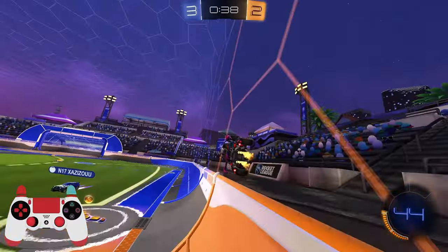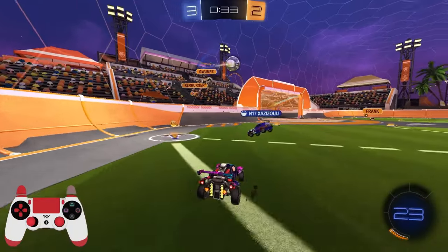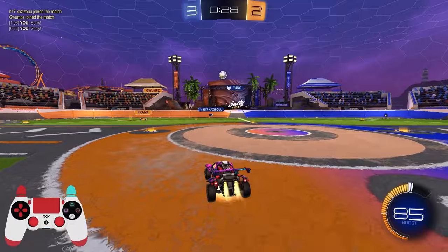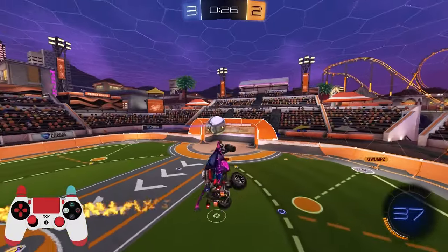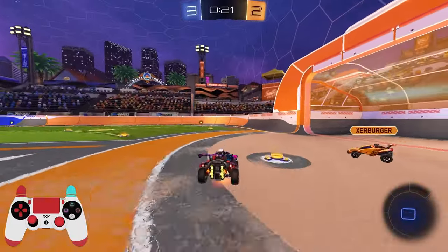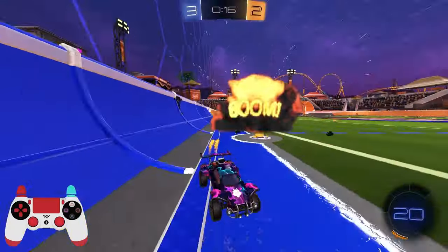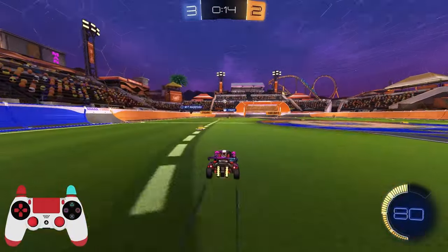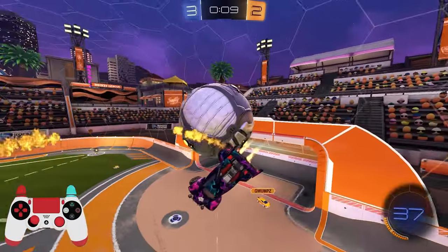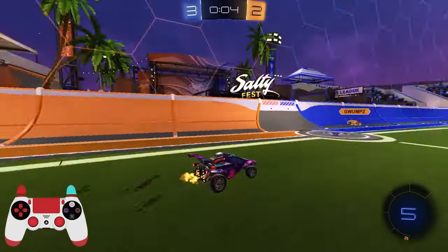Trying to be an absolute nuisance. Try and save my teammate the boost — keep that in the corner, sorry teammate. I'll take their boost, that guy's low. Just have a threatening shot. I can keep that on the back wall, grab that guy's boost and take his life. Should be an open net — no reset! That's actually crazy.